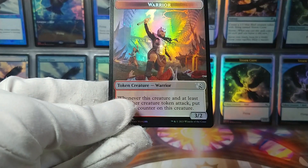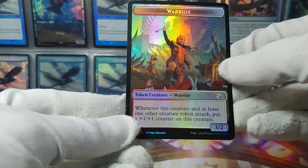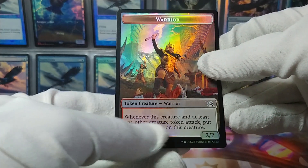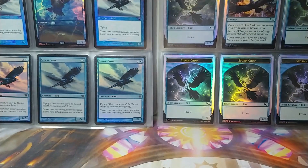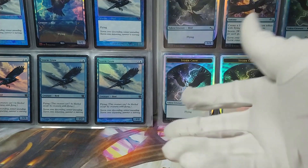Not gonna whine about that one. And a warrior token — whenever this creature and at least one other creature token attack, put a 1/1 counter on this creature. I wonder what makes this. There we go — that was three packs of March of the Machine.